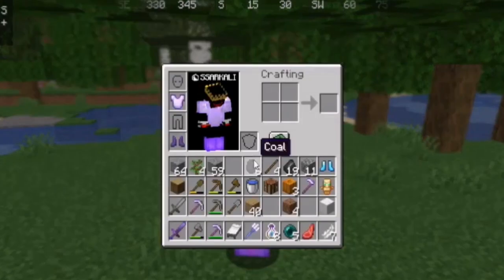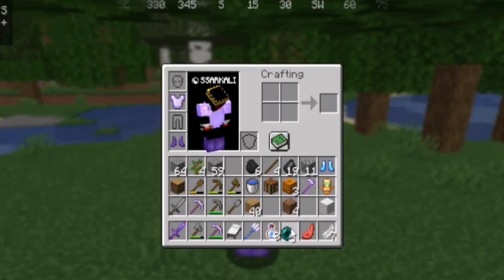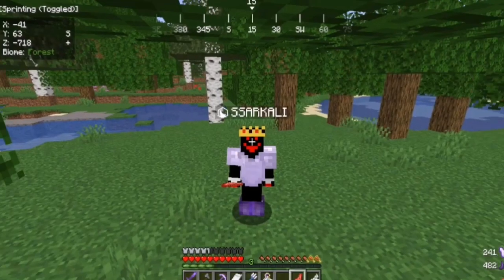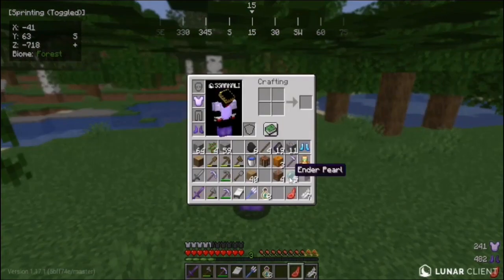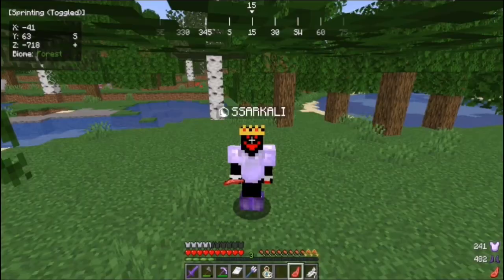We got ender pearls. We just need a base and then we can literally go directly to the End to kill the Ender Dragon. This is pretty nice — the game is becoming really easy for me right now.